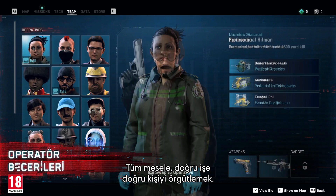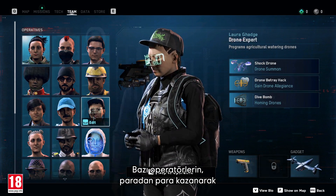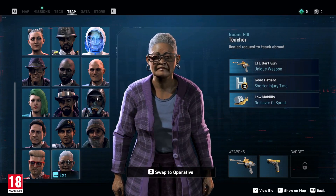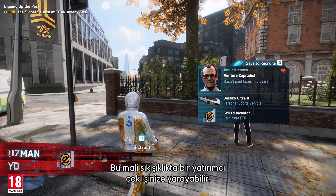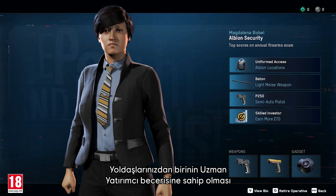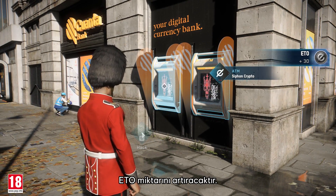It's all about the right person for the right job. Some operatives have abilities that help increase your Ito. Having the skilled investor ability in at least one of your recruits will increase the Ito gain during any activity that rewards it for your entire team.